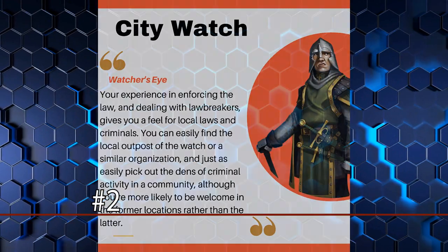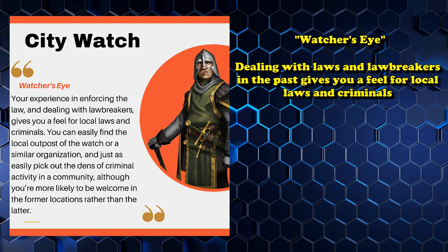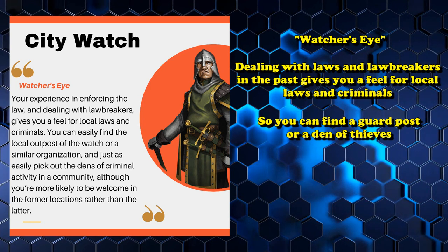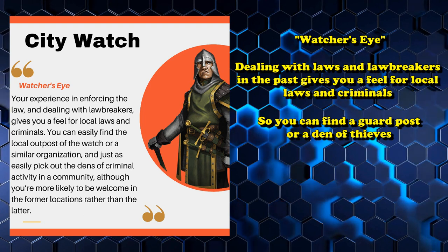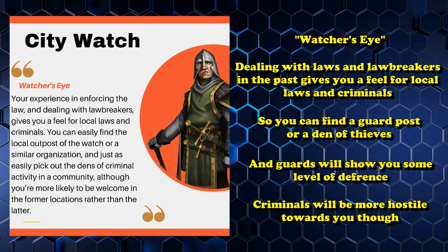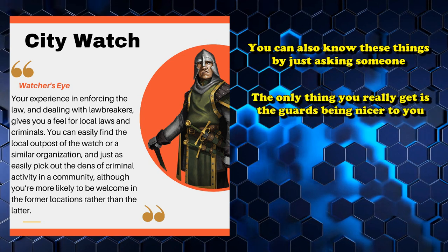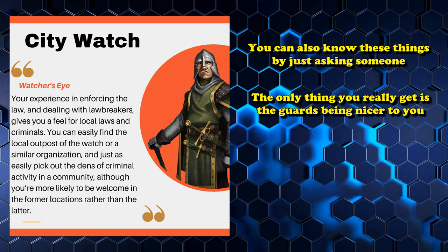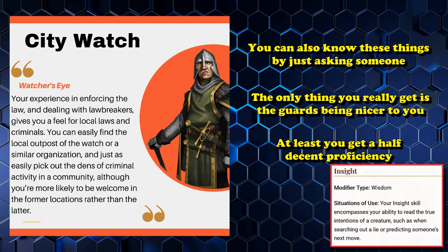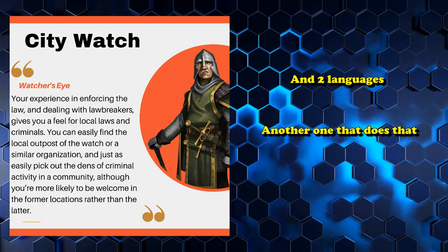At number 2, we have the City Watch from the Sword Coast Adventurer's Guide. The City Watch has access to the Watcher's Eye feature, where your experience enforcing law and dealing with lawbreakers gives you a natural feel for local laws and criminals. This allows you to easily find a local City Watch outpost, pick out dens of criminal activity in the city, and be more welcome at guard posts while being less welcome at criminal locations. Basically, you know the locations of guard posts and bad places — which you can also find out by just asking people.